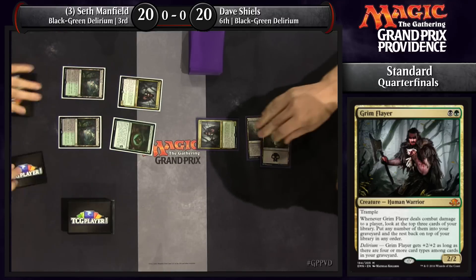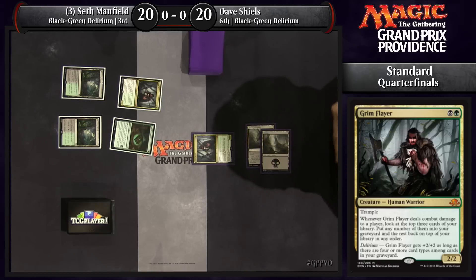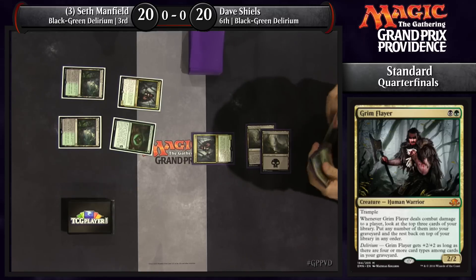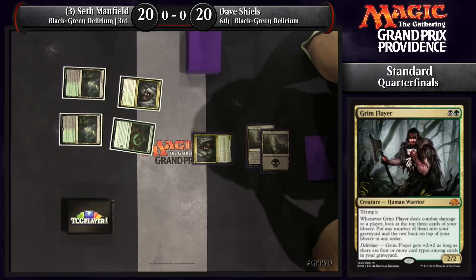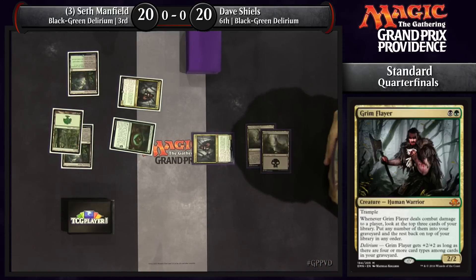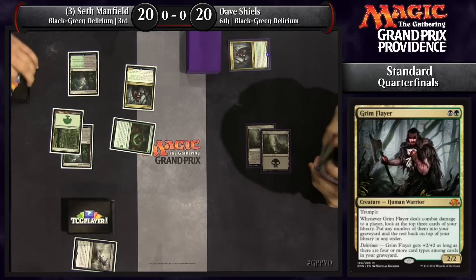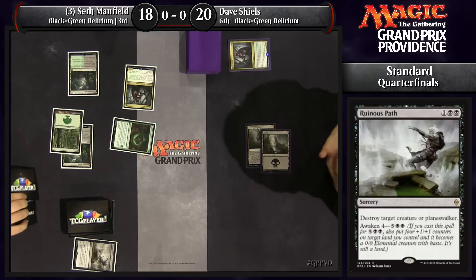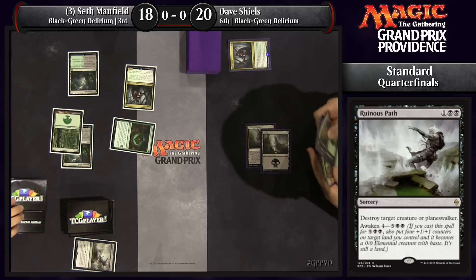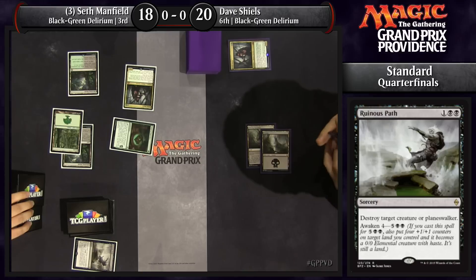Traverse the Ulvenwald is another way these players can find those silver bullet cards. The difference is interesting — which one do you like better, Jake? Noxious Gearhulk versus Distended Mindbender in what usually ends up being a pretty grindy matchup. I think it really depends on when you find it or flip it off the top. In a position where you're behind, Noxious Gearhulk is way better at getting back into the game. Even when somewhat even, Gearhulk can get you way ahead. However, if you're at parity or ahead, Distended Mindbender is just going to put you so far ahead — plucking the two most important things out of your opponent's hand.